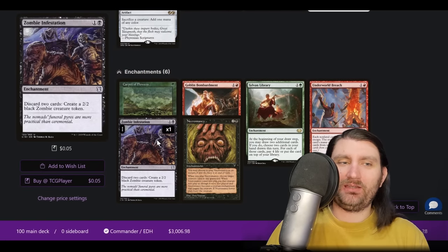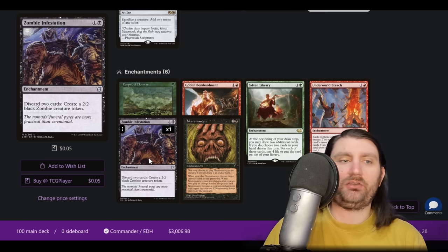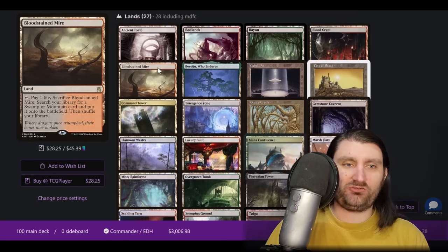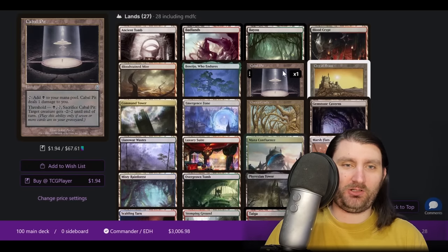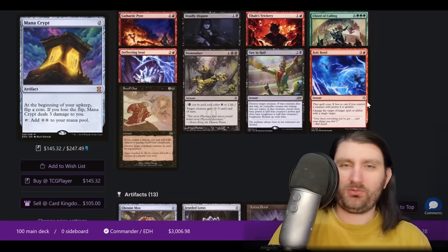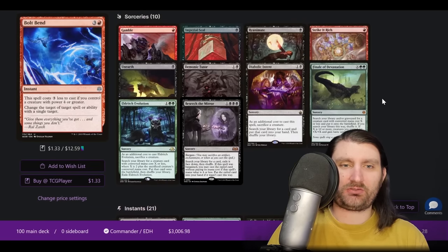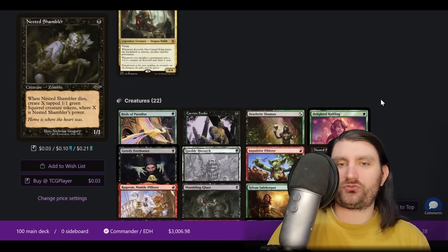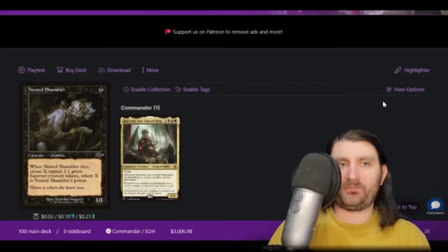Zombie Infestation is a hot one — if you have cards and Chatterfang, you get rid of two cards, make two tokens. Corvold can sack those; if you have another sack outlet, you sack those two things, get two more cards, and you can keep digging through your entire deck. 28 lands including Cradle and Emergent Zone. Really interesting stuff. Ball Pit — if you need to get rid of a Noof, you need to get rid of a Noof. I'd really like to see this one in action because it's such a different list than Treasure Storm or Mad King Corvold. Really cool list to start us off at 16.